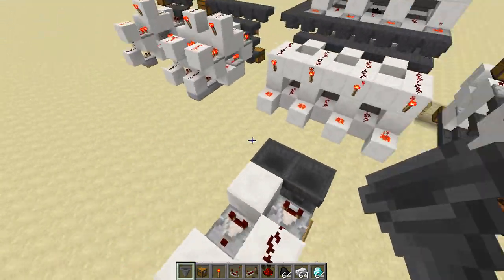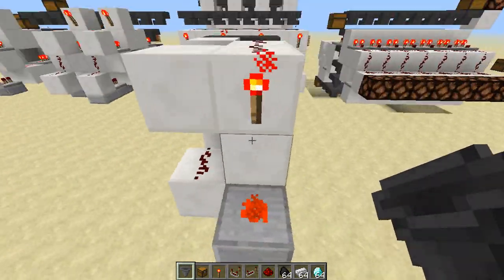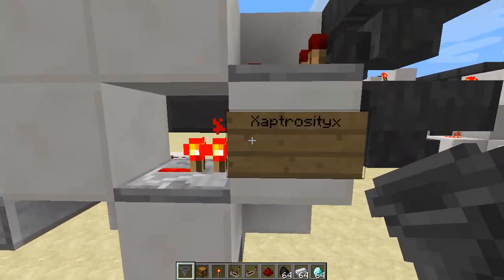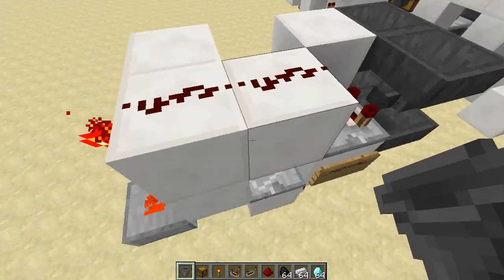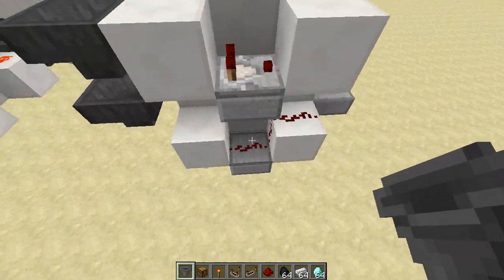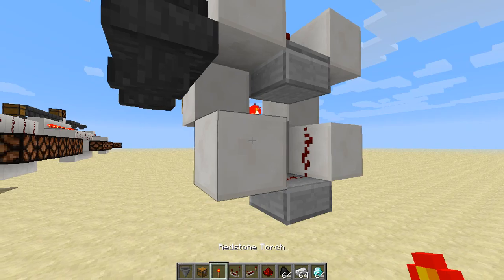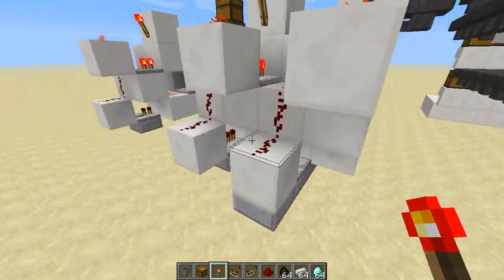So I played around and tried to come up with a similar idea to what Zaptrocity had — having two alternating patterns that wouldn't interfere with each other and wouldn't have a torch at the end. And I've come up with this thing. It's a bit bigger.